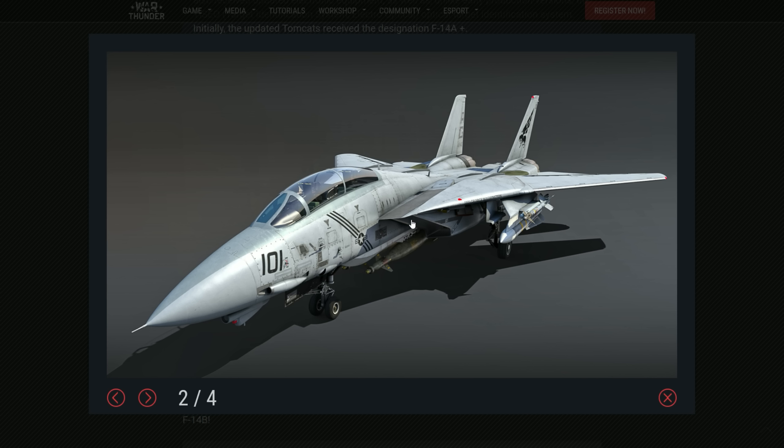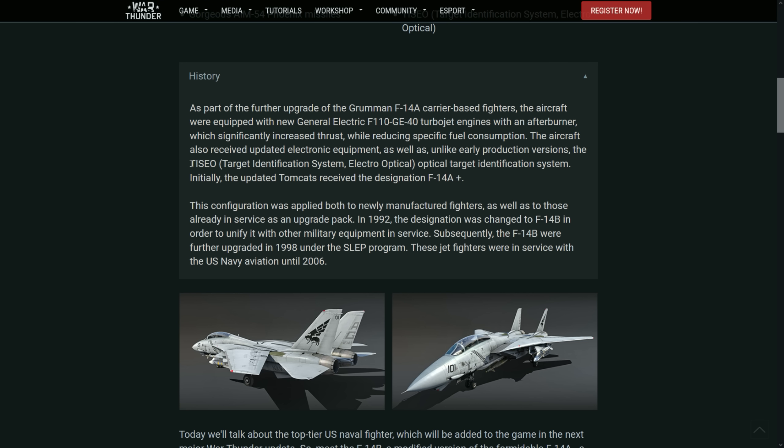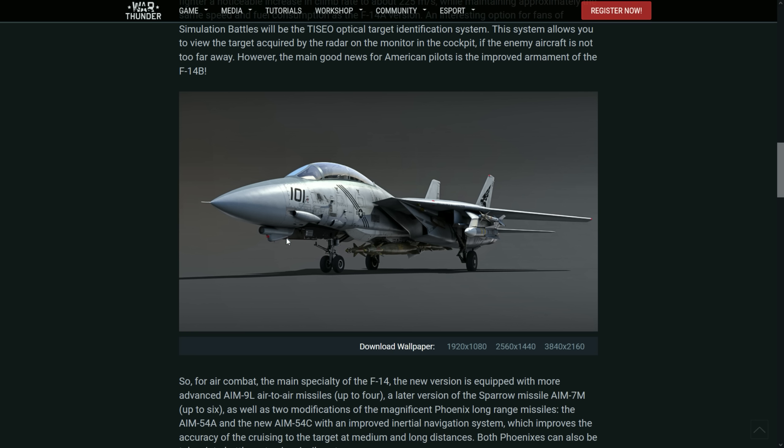It still uses the Vulcan and the same payloads in general, but we'll talk about payloads afterwards. There is a new addition: the Target Identification System Electro-Optical — basically a camera that the pilot uses to actually see the target they're targeting on the radar. It's a scope the pilot can look at. This will be implemented, especially for simulator battles. It would be very cool if they also added something on the interface for third-person use.